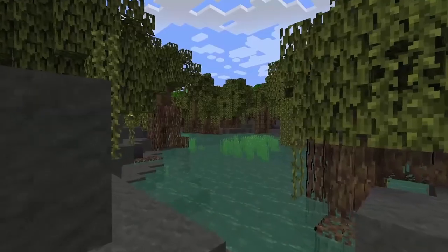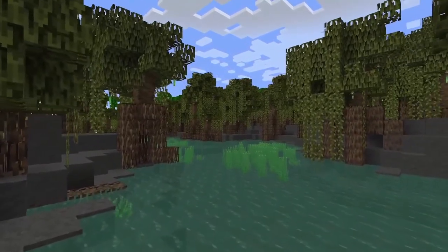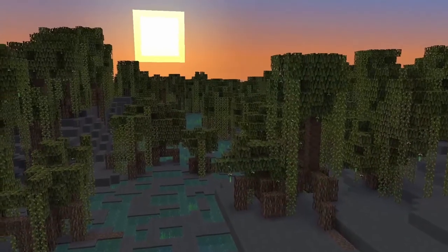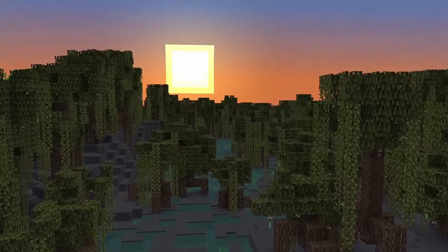Considering what mangroves are in the real world, it follows that they will probably be found along the coastlines or in low-lying areas around swamps. It could also be a denser swamp found in the middle of a larger swamp biome, or it might just be another biome that generates like everything else in Minecraft.